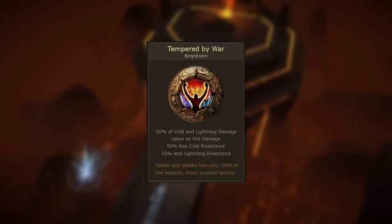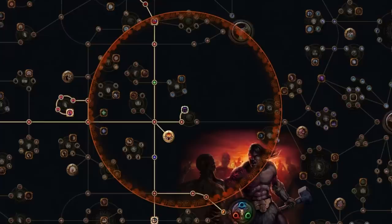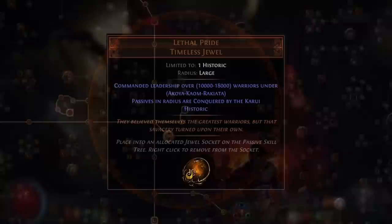We're beginning the series with Tempered by War, a timeless keystone. This means it's acquired by socketing a timeless jewel into your passive tree. These jewels dominate passive skills within their radius, including keystones, which will be transformed into a new keystone — the type of which depends on the timeless jewel you're using and the name on the jewel itself.